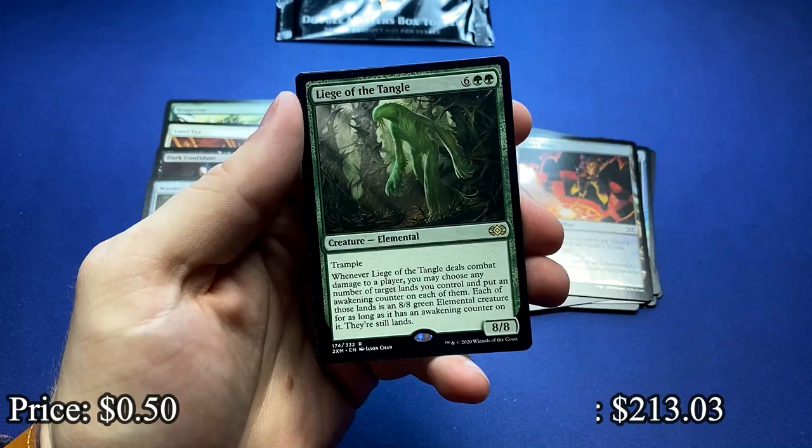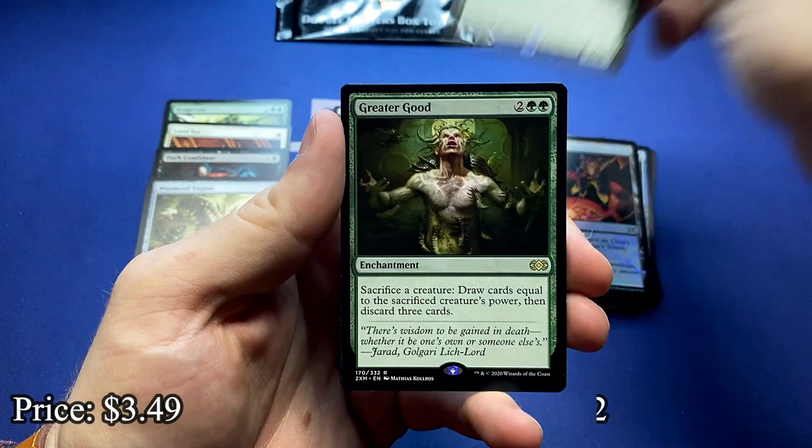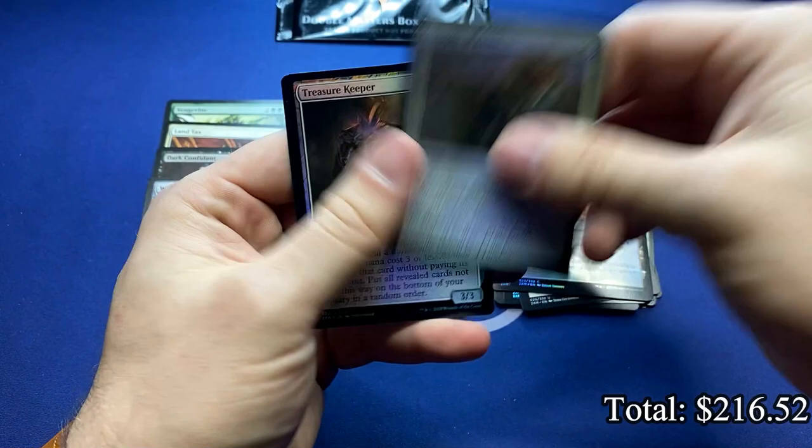Liege of the Tango, a Mythic downshifted to Rare. And Greater Good. Liege works real well with Greater Good — those two are best friends. That would have been a fun draft pack.